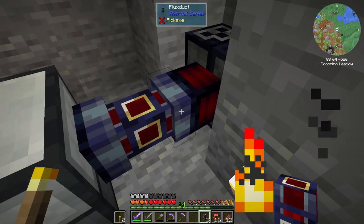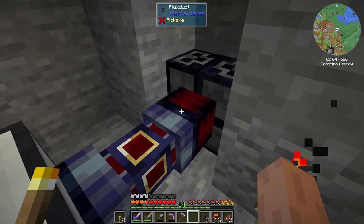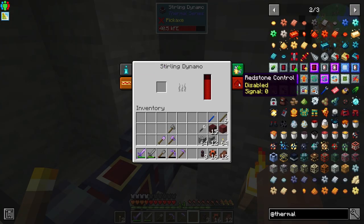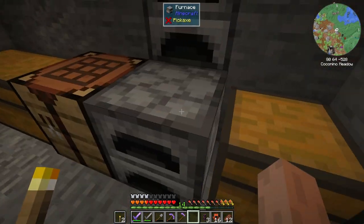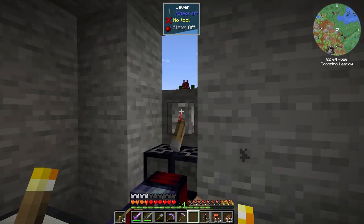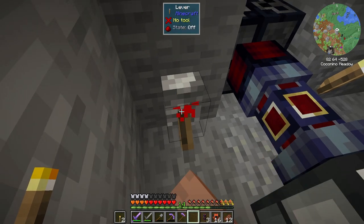I tried using flux ducts — I watched Dire Wolf 20's series and that's literally what he did. He took the wrench and made sure it was outputting. But this doesn't do anything other than outputting in the wrong direction. Do I need a redstone signal? There's no way I need a redstone signal. Nope — at least not there. What about here? Nope. This is going to suck if I can't use any kind of ore doubling.